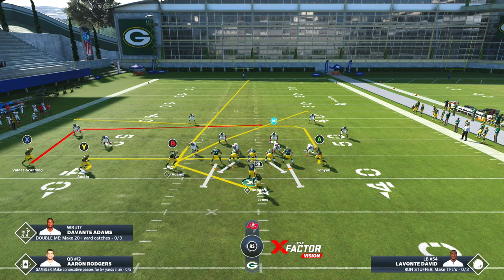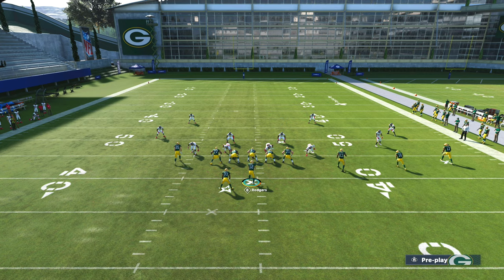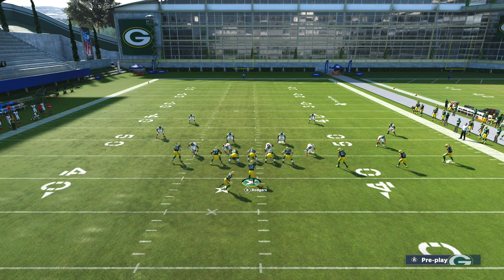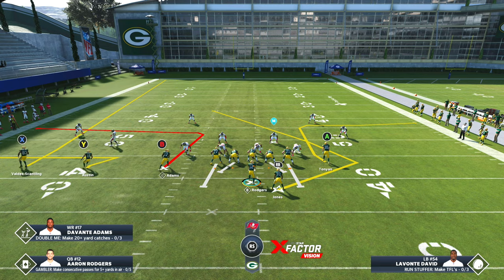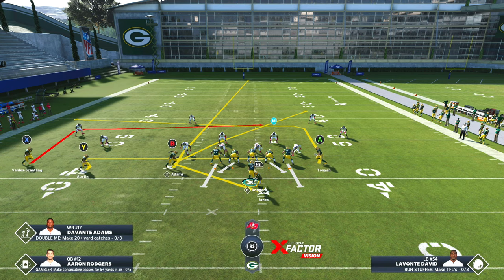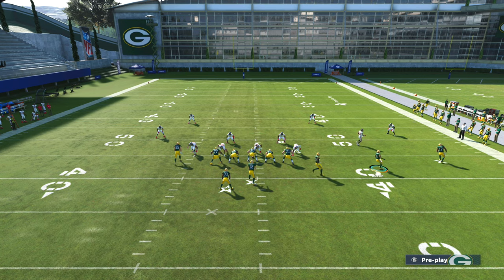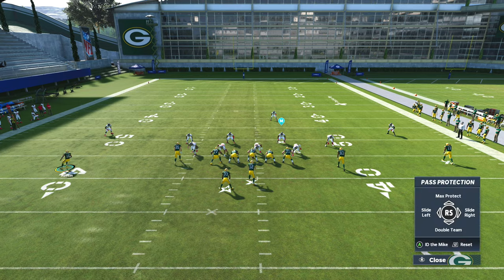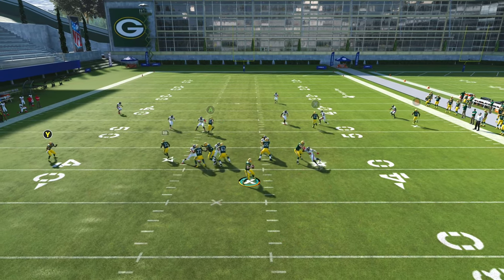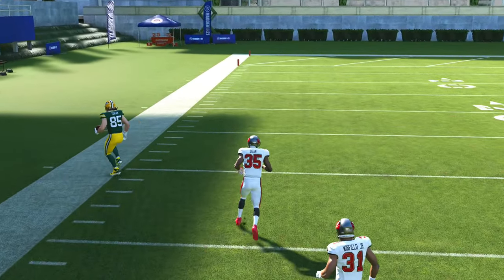You can flip the play and run your angle route that way. Or you can come out, flip, and do the same thing. To throw your opponent for a loop, motion someone from right to left — I'd rather you pick Austin, that way if you hit the smoke screen he'll be wide open. Smoke screen to the left side — A is by himself, easy money.